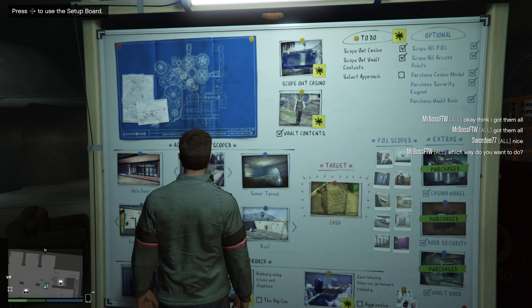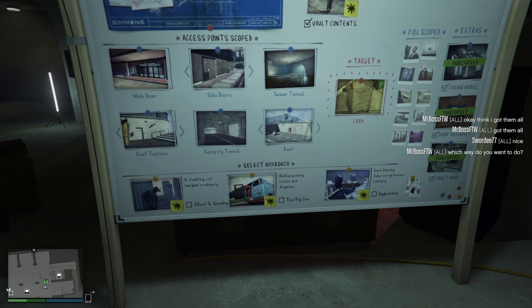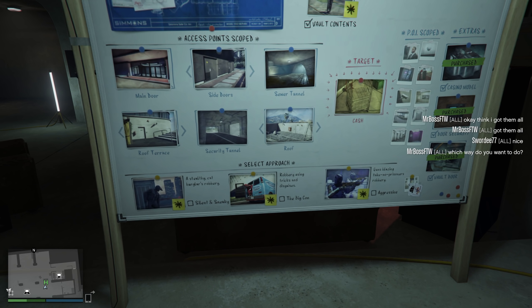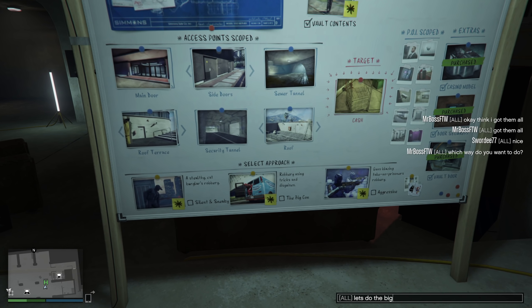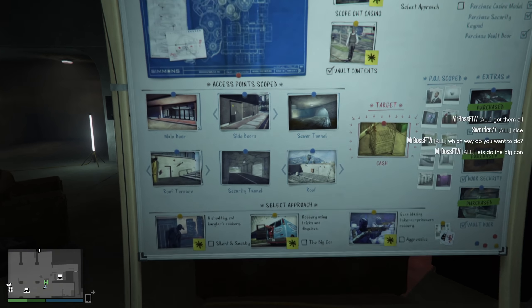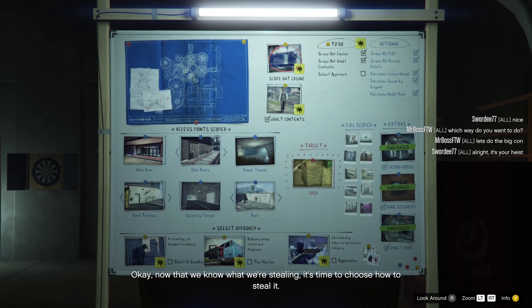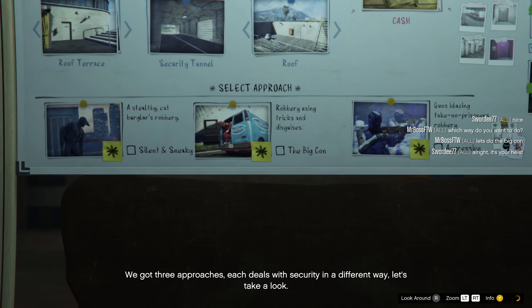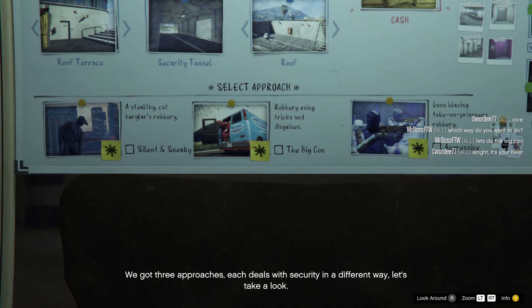You'll also need to find the ten points of interest, which are very easy to find. They include things like a bubble security camera, normal security camera, security guard, the valet, and keypad. Once you go into the vault contents mission, you'll be able to access the remaining points of interest through security cameras — all you have to do is turn the camera from left to right. On my board, it now says that I have scoped out all POIs and all access points.